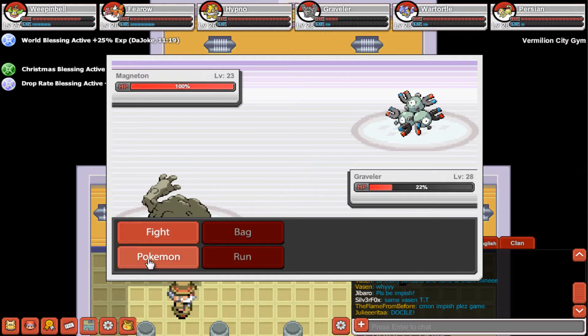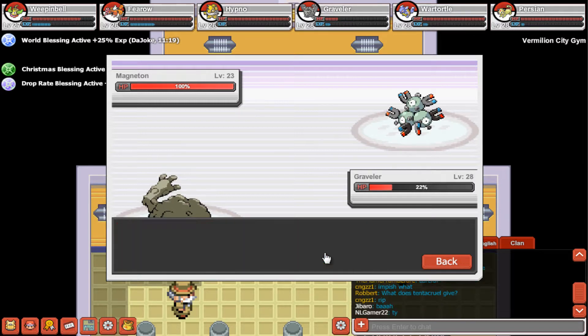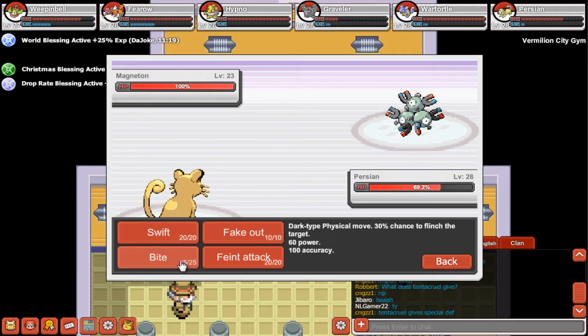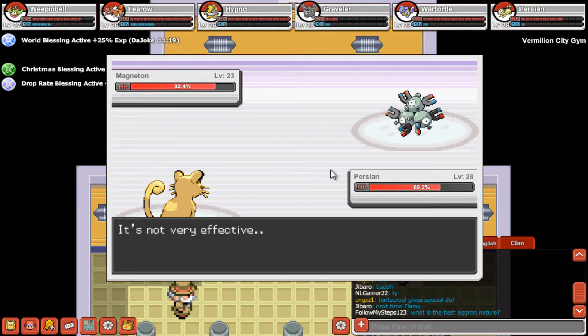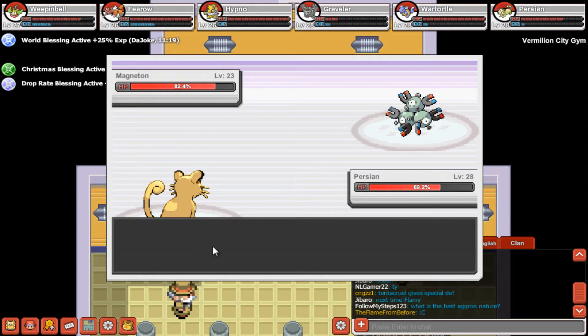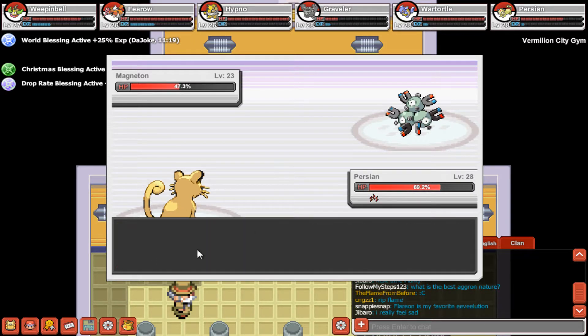Magneton is out. Let's call out our Graveler — send out our Persian. Let's see what Persian can do. Use Fake Out — I know it's not very effective, but it flinched the opponent. Let's use Bite. Alright. Thunder Wave — Persian is paralyzed. Let's try Bite again.